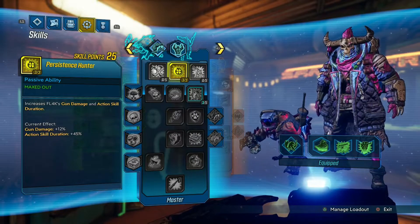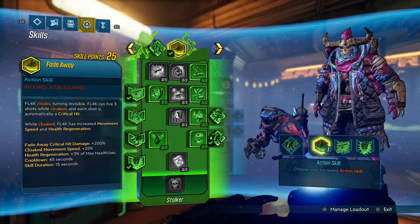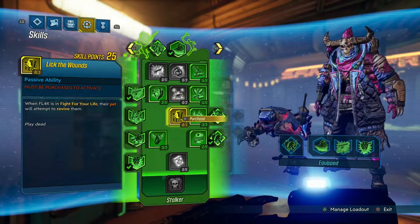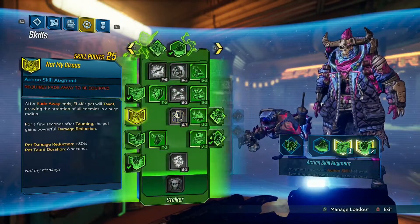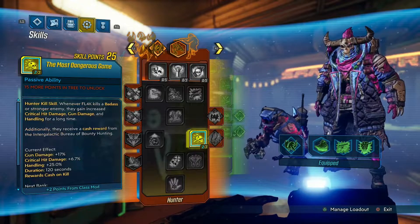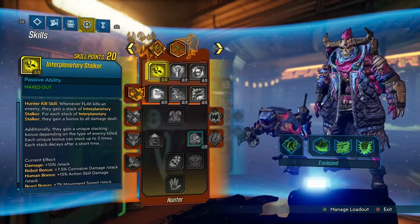With fade away the duration increase is about 7.5 seconds extra. With Hidden Machine you might need to move a second or two while in fade away to get out of an AOE, so it's a pretty good skill to have 3 points in. Then we move into the Stalker skill line — probably my favorite tree. Starting off, put 5 points into The Most Dangerous Game. You get a huge DPS bonus as a hunter kill skill, stacking up to 3 times for 30% increased damage.